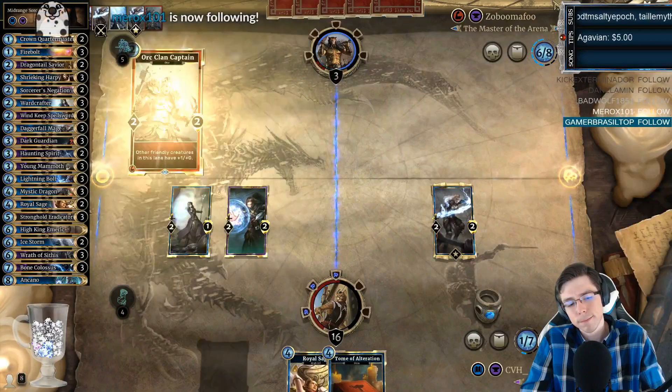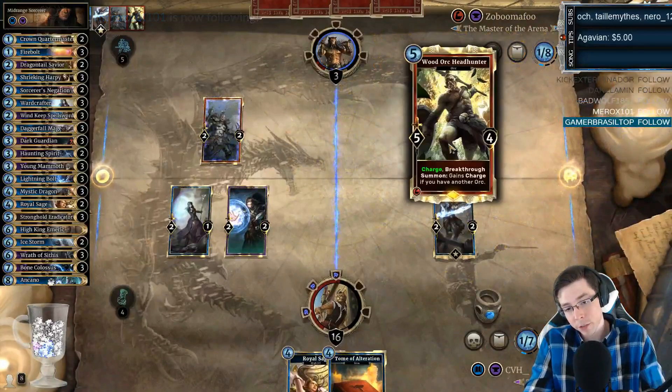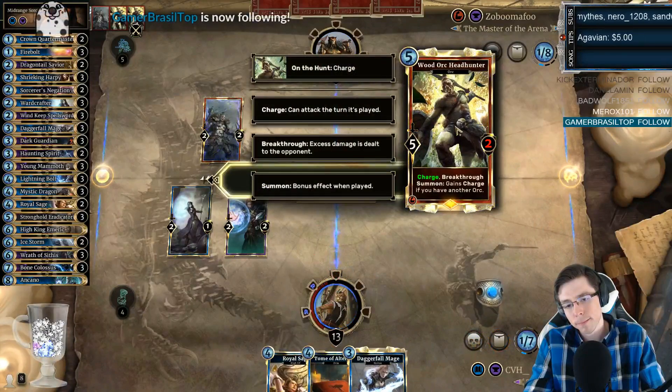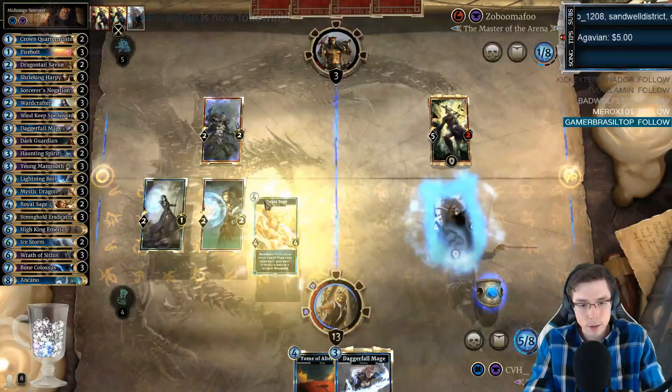We stand united. It's definitely an argument for tucking Ice Storm in this kind of deck. Premium wood arc head under looks very nice — I forgot how nice that looked. The question is, would we have rolled charge? I have to know.